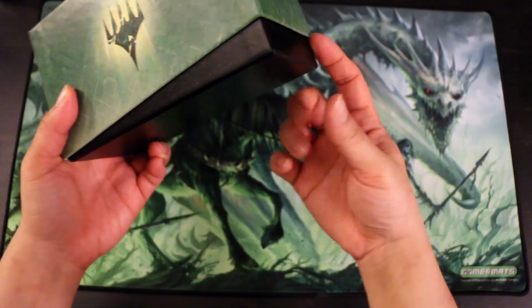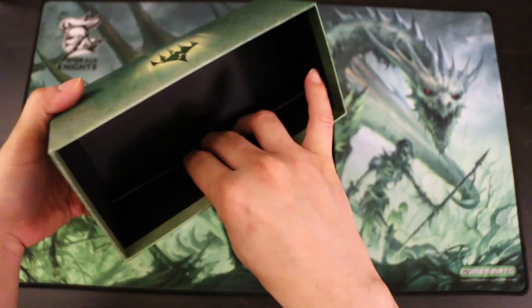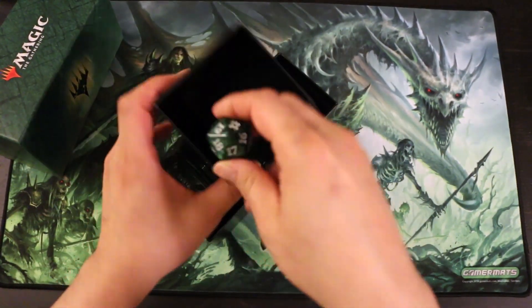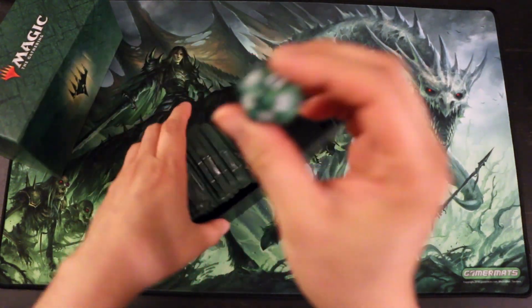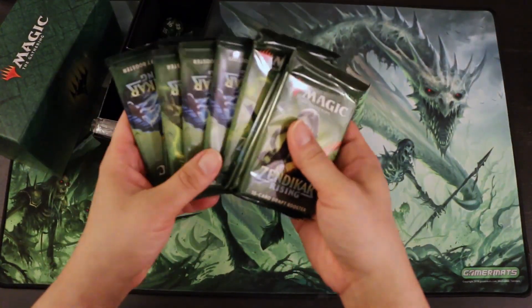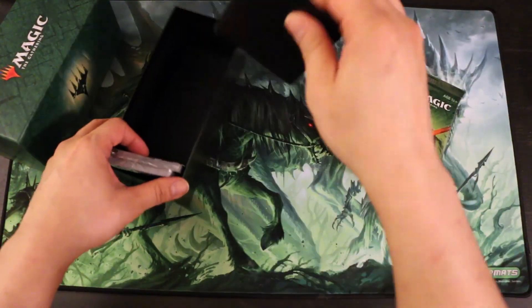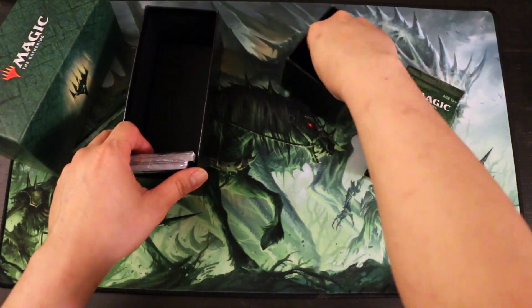It uses the partial cut style of box. You pop this open and you have the inner box here with your oversized spin-down counter, which is a nice dark emerald green — I like this counter quite a bit. Then you have your packs of magic, and I confirmed that there are ten here. The mini box inside acts as a divider, or you can use it as a deck box or something like that.